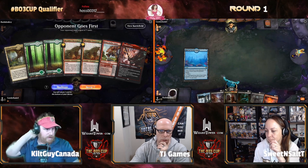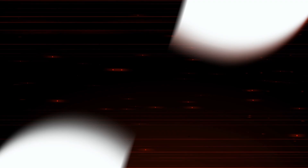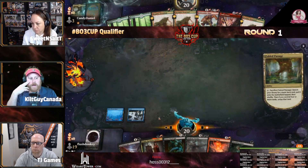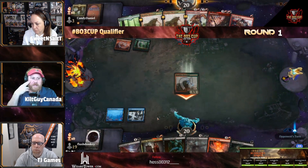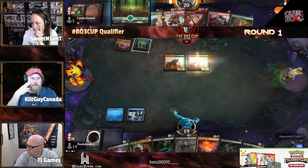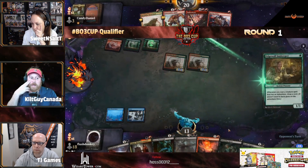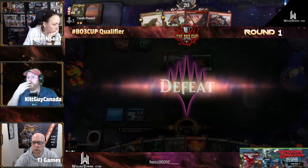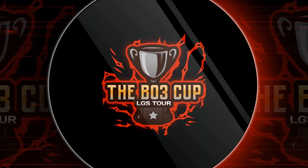Grixis took a quick keep. Gruul is still deciding. That's a fine hand — Fable, crack the Field of Ruin turn one for a Mountain, then Forest into Elemental, and turn three another Elemental. That's pretty much the game plan right there. The Grixis side has all blue and black cards — that was probably a mistake. They were hoping — oh my god, this first round is over already! He just dropped that — so quick, wow, yikes.